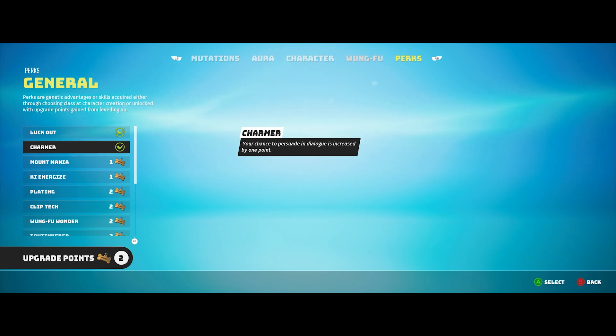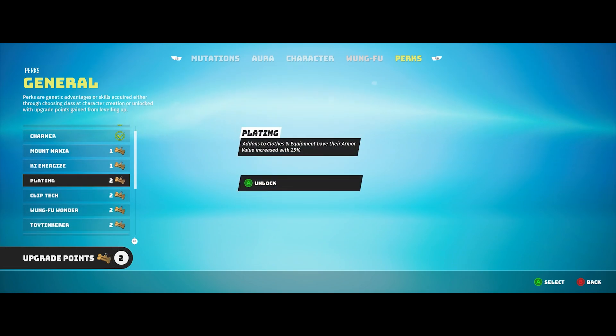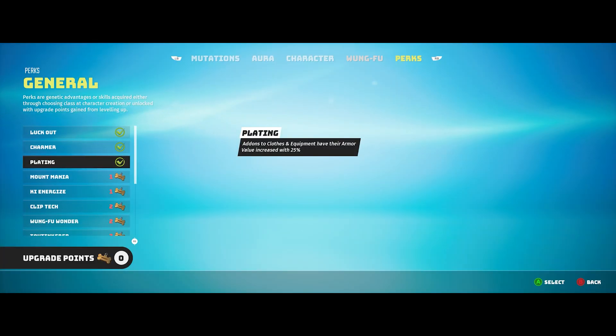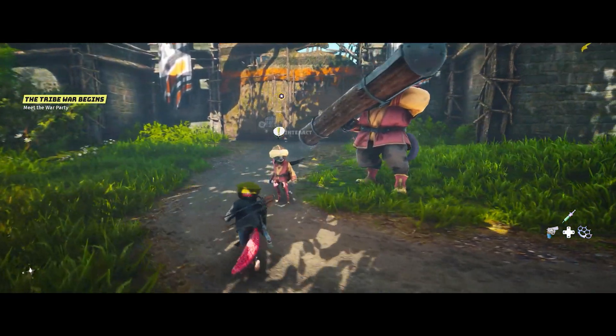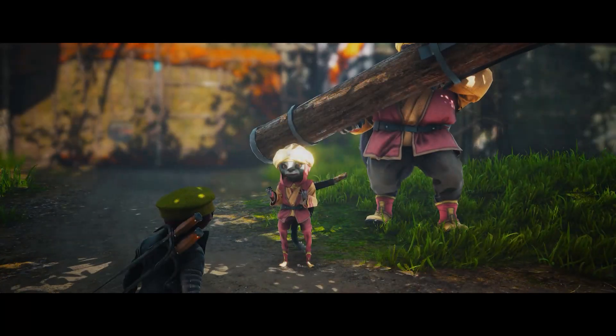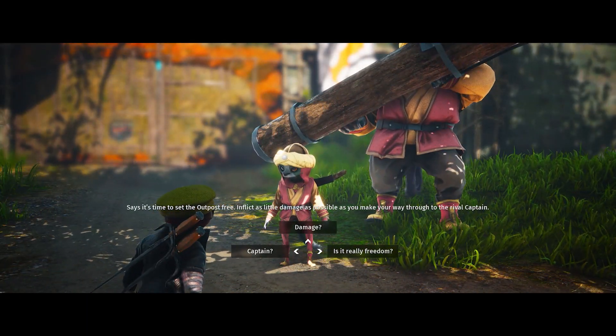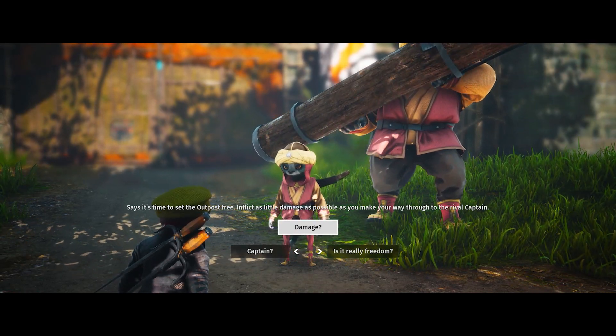The next perk I recommend is Charmer, which opens up better dialogue opportunities. Depending on how you talk to other characters, you can actually unlock experience points once you're done with a dialogue or a certain side mission. And finally, the last perk I recommend at the beginning of the game is Plating, where add-ons to clothes and equipment have their own armor value increased by 25%. So if you're looking to create a bunch of gear, this is definitely a perk worth having. There are more perks worth looking into, but these are simply the three I've been using that have really helped me out.